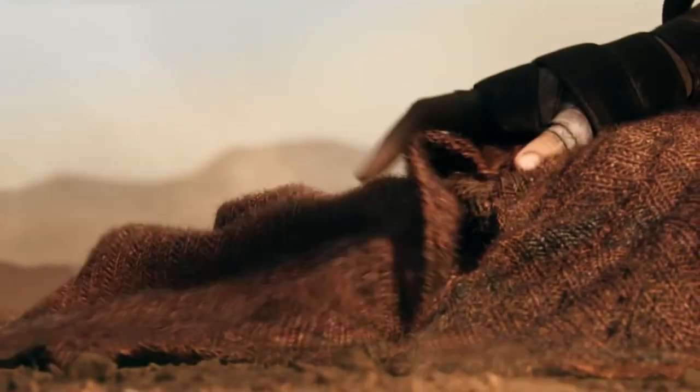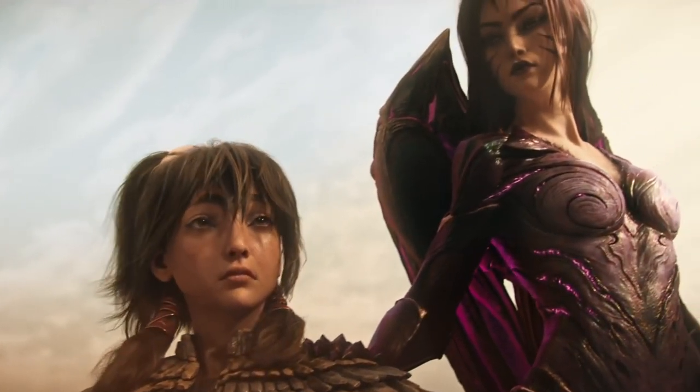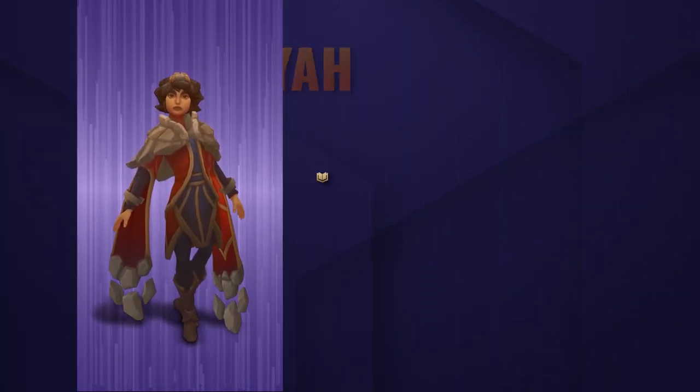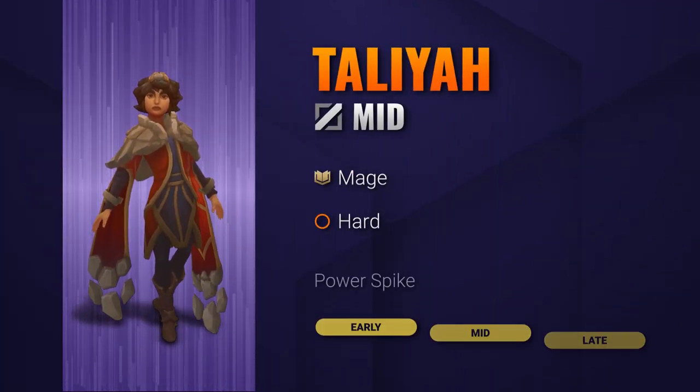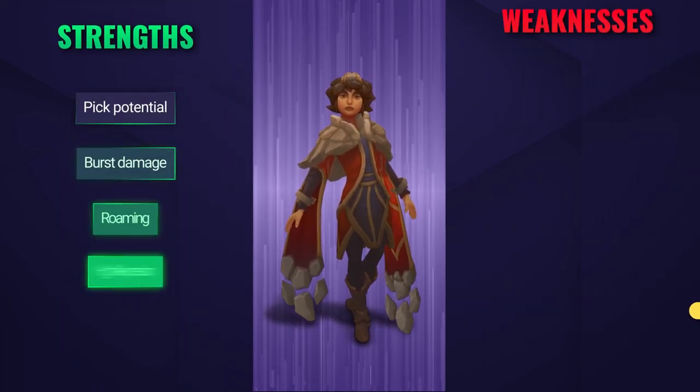Taliyah received some pretty huge changes last patch, so here's a quick guide on how to play her in the mid lane, which is where she's currently most popular. Taliyah is a roaming mage with a very high skill ceiling. She's got a unique kit that allows her to be absolutely brutal in the right hands with her burst damage and disruption.